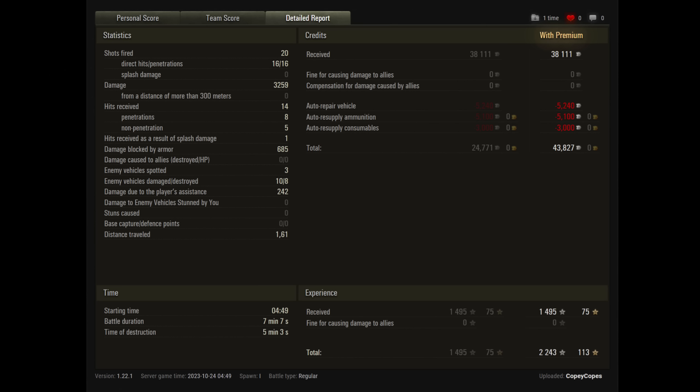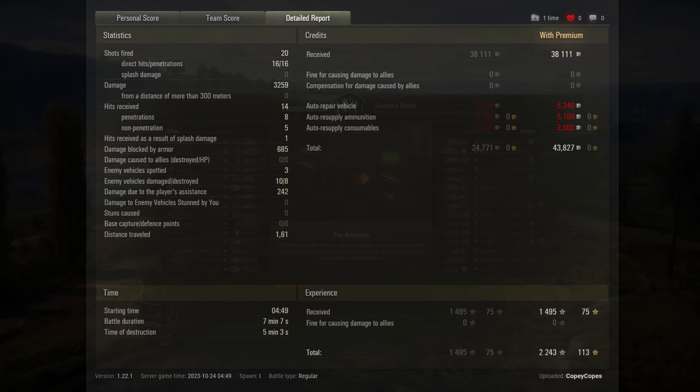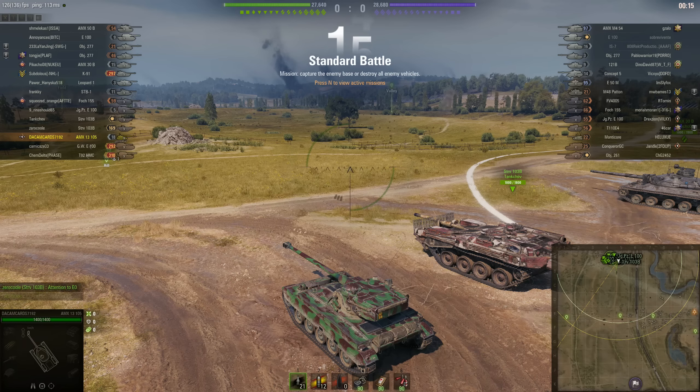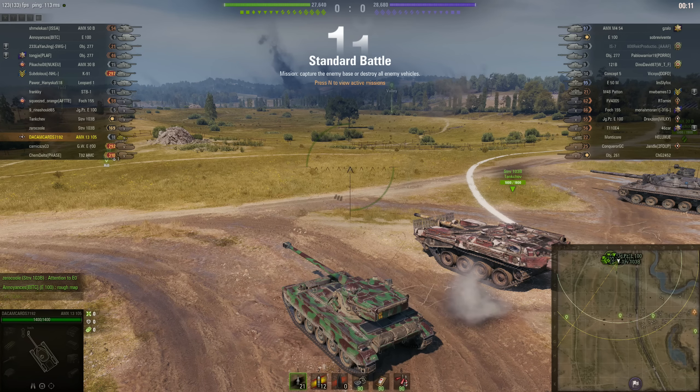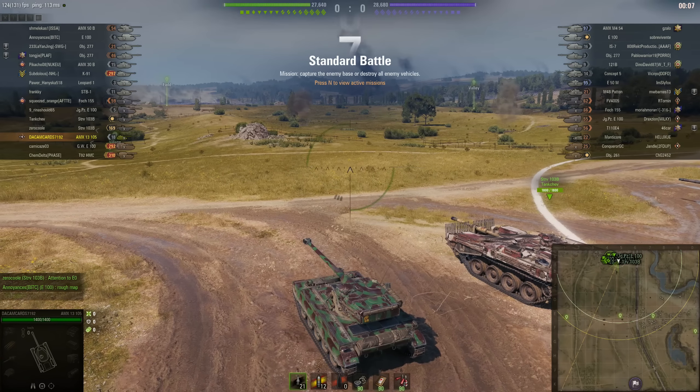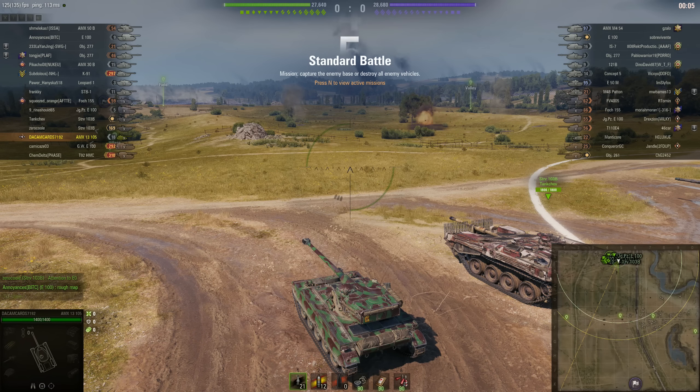All of which brings us to our second offering today — another personal best but entirely different. This is dakam_card_719th — this is Dave. Welcome back Dave, it's been a while, wherever you've been, it's been too long. He is of course in an all tier 10 battle here on the Prokhorovka map, and he is in the French tier 10 light tank, the AMX 105.